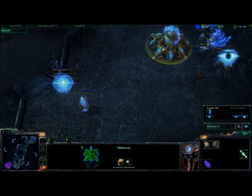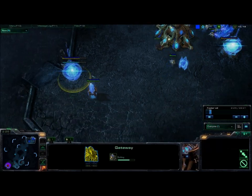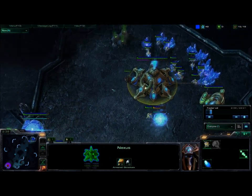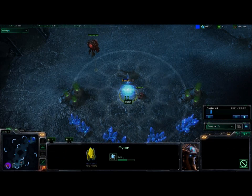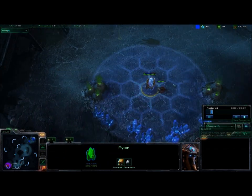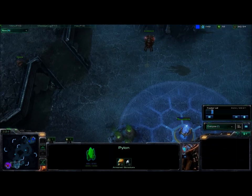Every Protoss build pretty much starts off the same way. You go fast gateway, then 14 gas, then you get a core to block. No matter what you're doing, it's always the same. Throw down a quick pylon here to block the Zerg expansion. I don't really like cannon rushing because it seems like too much of an investment when you can just do something like all-in Nydus Worm. I know a lot of pro players do it, but I prefer the cheap, effective pylon down here.